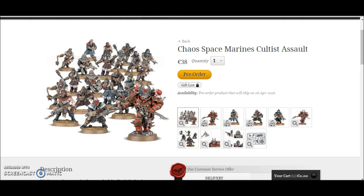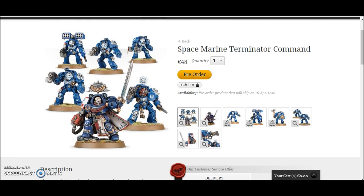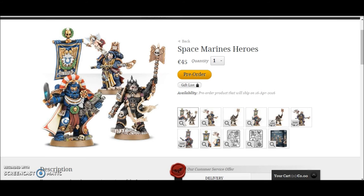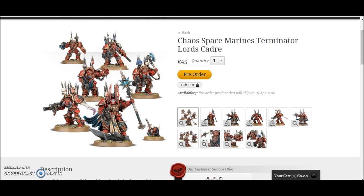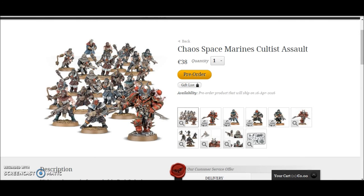So that's it all together. The Space Marine Terminator Command: saving €6. The Space Marine Heroes: saving a massive €20. The Space Marine Company Command: saving €4. The Chaos Space Marines Terminator Lord's Cadre: saving €10.50. And the Chaos Space Marines Cultist Assault: saving €9.50, nearly €10. So you're definitely saving money on all of these.